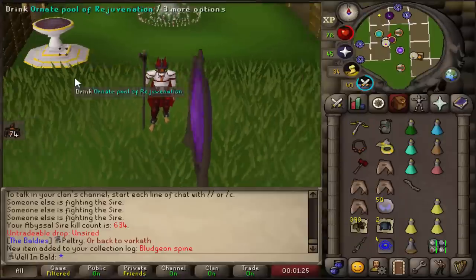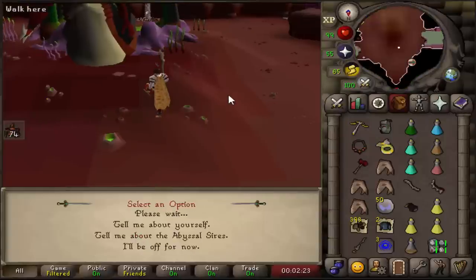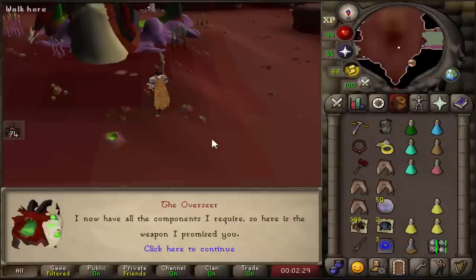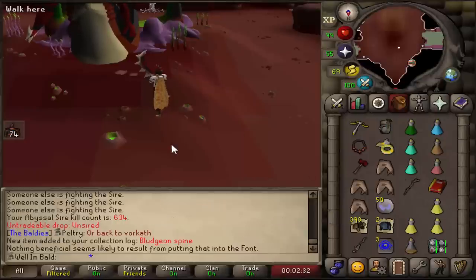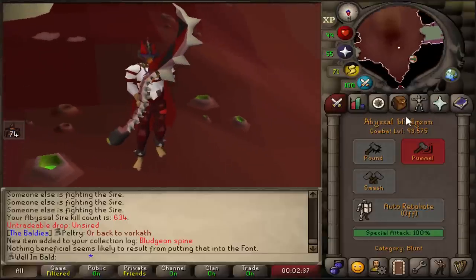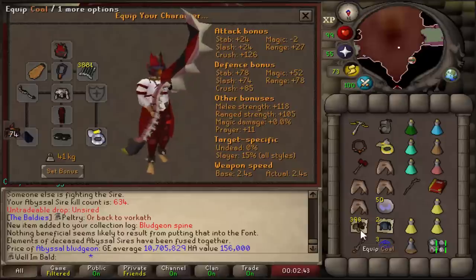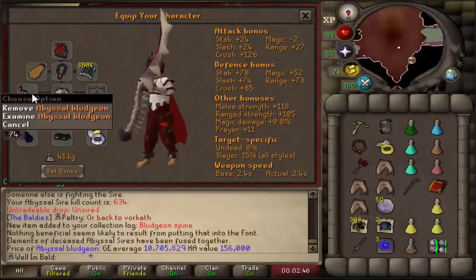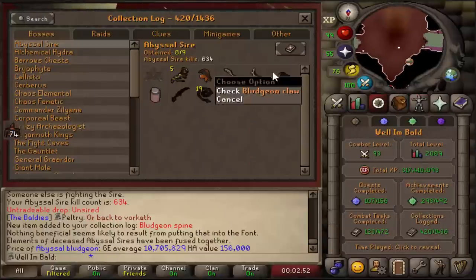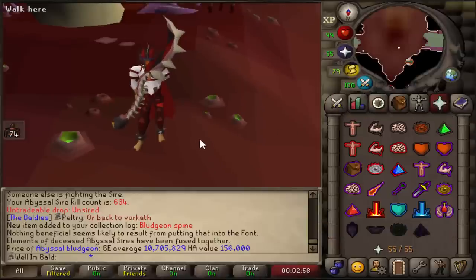We're going to Phosani's Nightmare tonight on the pure iron — never done it before, but we're going tonight. It's time to make the bludgeon, baby! Let's go. I left the CC for all of these unsireds — it's probably my favorite part, so none of you in there know that I have this thing. I'll probably post something in the iron pure discord and on Twitter for early spoilers. There is the Abyssal Bludgeon — 10.7 mil. That is really cheap. It's not that great of an item but for an Iron Man it opens up Phosani's Nightmare and we're going to go figure it out.